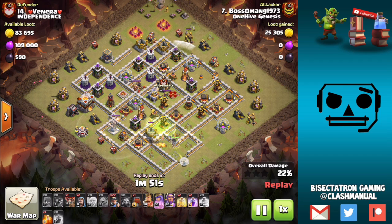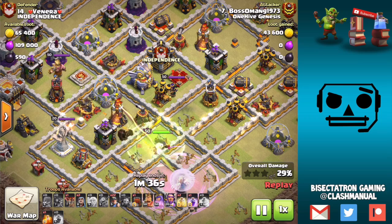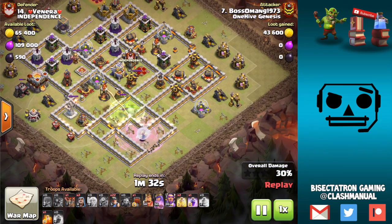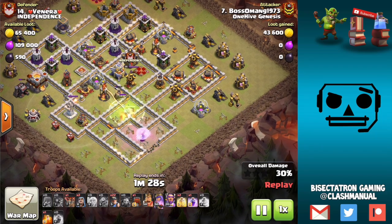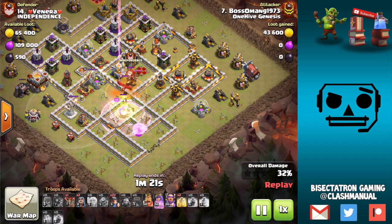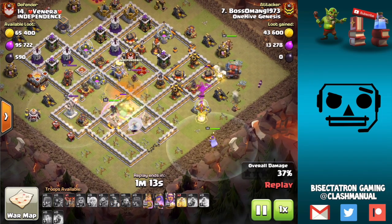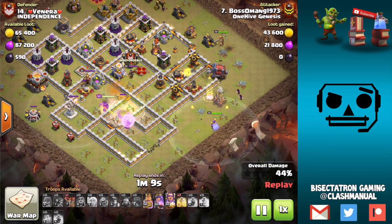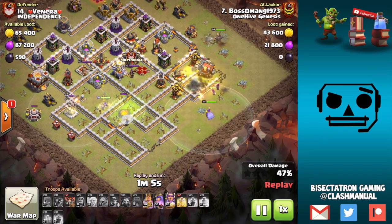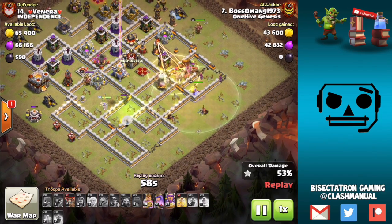Then the jump spell is going to access a ton of this base. You might think the wall wrecker could have gotten similarly far here, but I question whether it would have opened over that wall the way the jump spell does. And in this case, there's not a lot of DPS — just one expo, the CC, and the eagle lighting up. The wall wrecker is going to be used to tank for the miners, preventing the need for a heal spell much longer than otherwise needed, with those max miners being very effective pushing through the base.